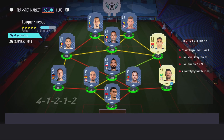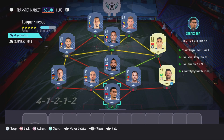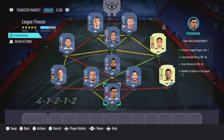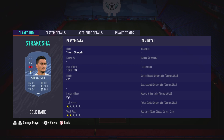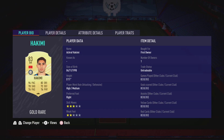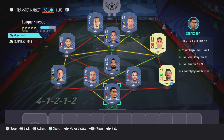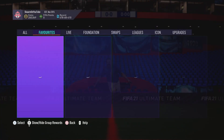Now let's move on to the final section, which is the League Finesse section. This is going to cost 220,000 coins to complete; no loyalty is required. Even though the right back and right midfielder do have loyalty, it does not affect this SBC whatsoever. Here are the players I used — and that is the League Finesse section completed.